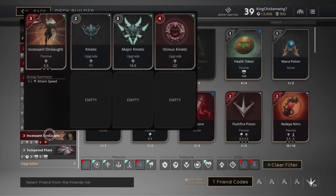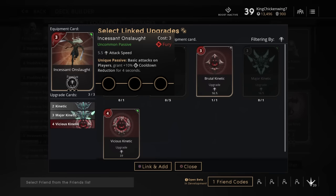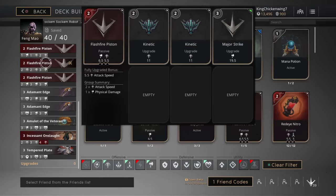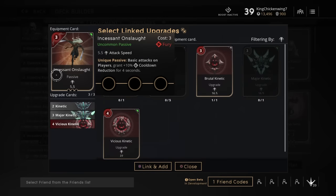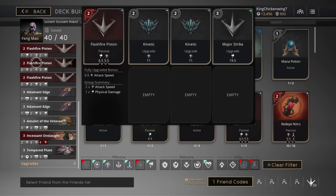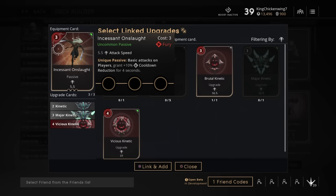Now go get Incessant Onslaught, which is not a very commonly used card, so I'll explain it. Basic attacks on players grant plus 10% cooldown reduction for four seconds, which is very good for Crunch because it gives him even more cooldown reduction from his basic attacks. That's another reason I have the attack speed — to get even more cooldown reduction from this. A normal card would give plus 7.5% cooldown reduction, so this is only one point extra, and it can only be used on a player.